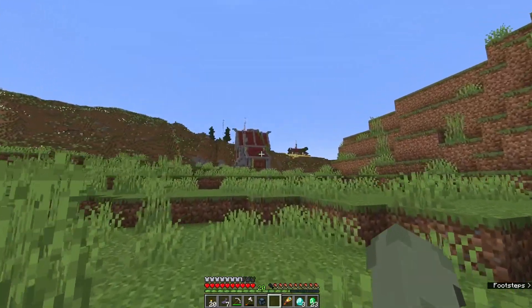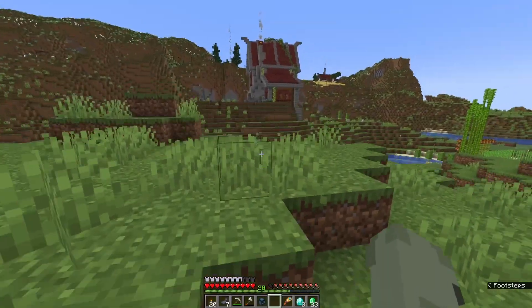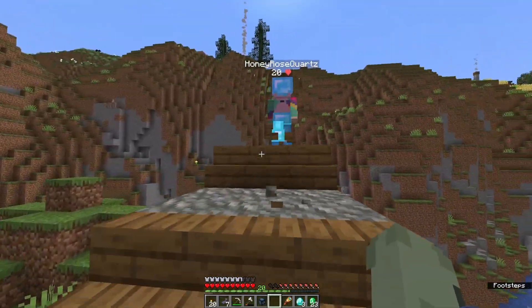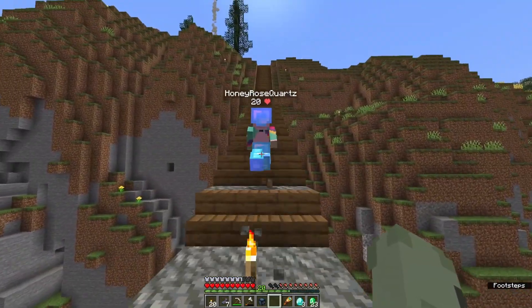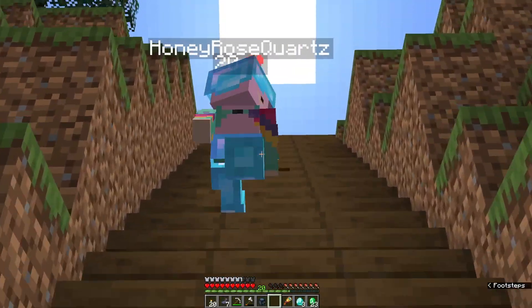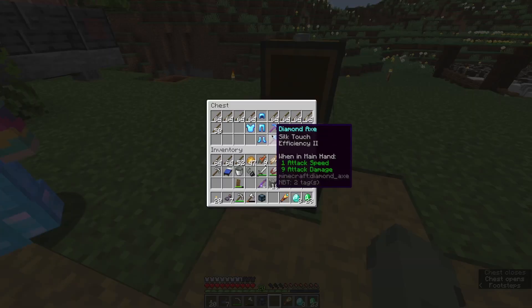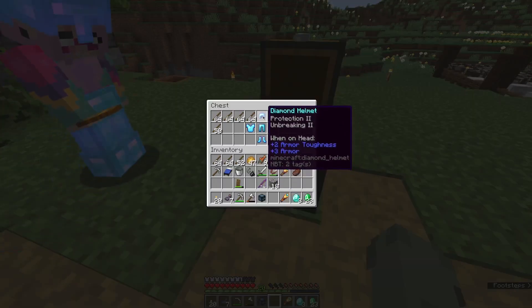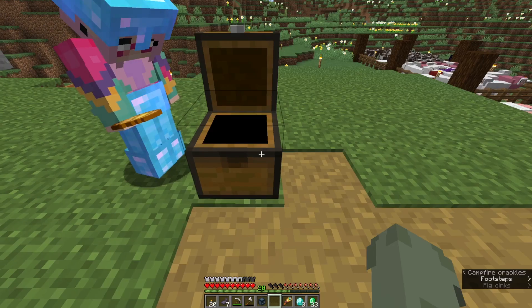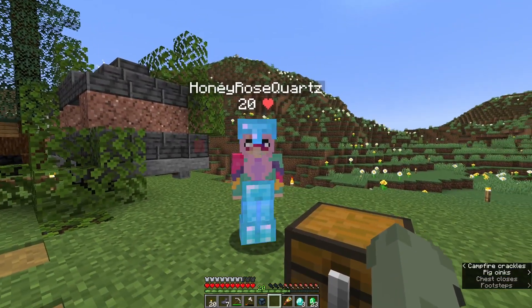We're getting closer to Tea's space and I think I see Honey recording something right there. Let's go say hi. I totally didn't know you were coming here. Definitely didn't ask you in chat if that was cool. Definitely not spontaneous visits. And here's some books because you're going to need them, and emeralds. That's so nice of you. This makes it so much easier for me. Thank you for helping me. But I'll show you where the villagers are. Here they are.